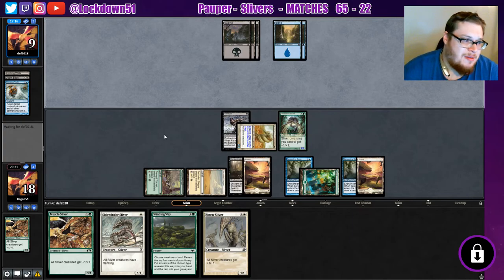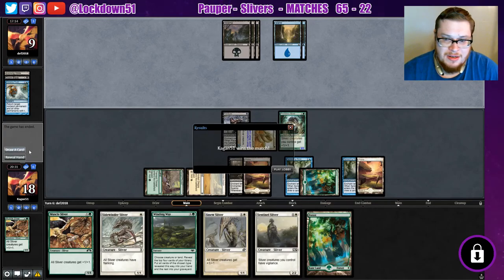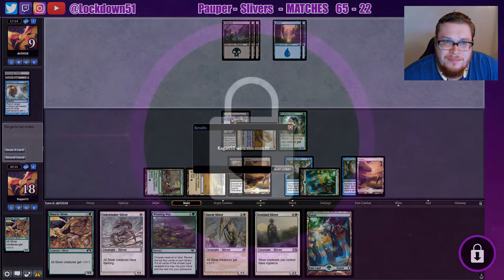What an interesting controlly prison deck — so cool. They gave up. Nice sentinel — our forest was right there, we could drop the muscle and sinew swinging for four, but it looks like they were just out of gas. Cool deck though, I liked it. Hopefully you guys enjoyed — if you did, leave a like on the video, make sure to subscribe for more Popper Slivers. We'll have Gruul coming on Friday as well — see you guys in the next video.